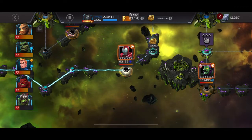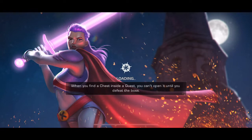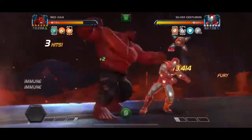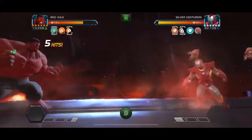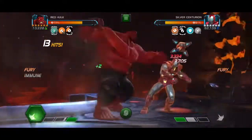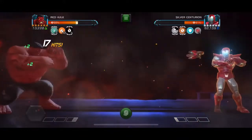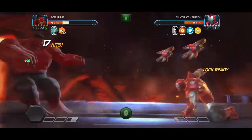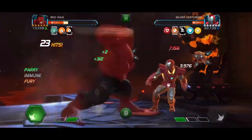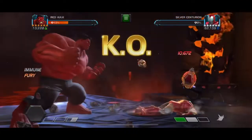The last fight on the path is Silver Centurion, and I'm going to use Red Hulk again. The only thing with Silver Centurion is I don't really like dodging their animations — I think they're slightly weirdly timed. I fight him every day in AQ but I just don't like to use as many items. You can see that special one did like 120–125k damage — it was a 45k hit and then about 70k overall energy damage on top. So if you've got a Red Hulk, just use him. He just tears it apart.